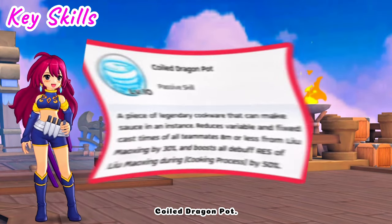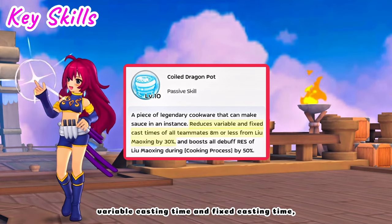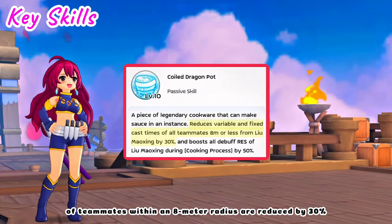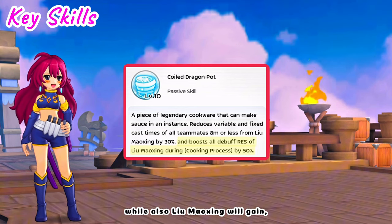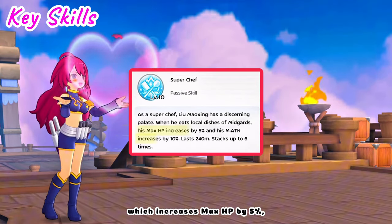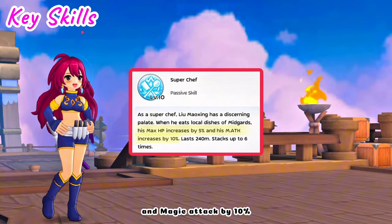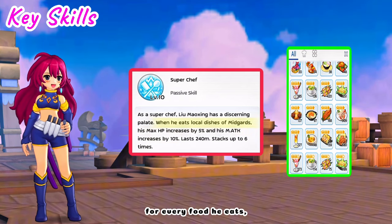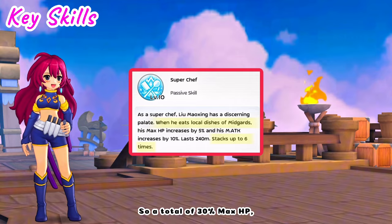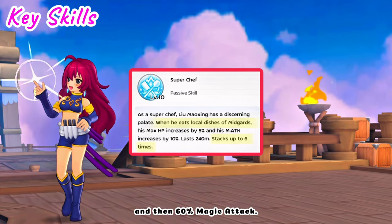For the passive skills: Coil Dragon Pot — while cooking, variable casting time and fixed casting time of teammates within an 8 meter radius are reduced by 30%, while Lou Maushing gains an additional 50% CC effect resistance. And then Super Chef increases max HP by 5% and magic attack by 10% for every food he eats, which can stack up to 6 times — for a total of 30% max HP and 60% magic attack.